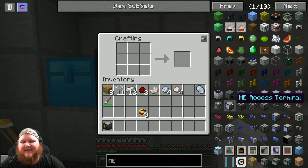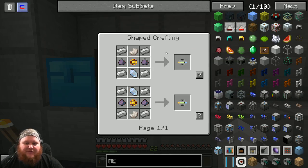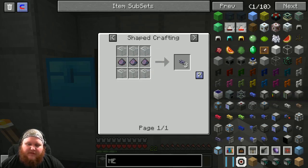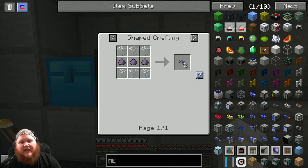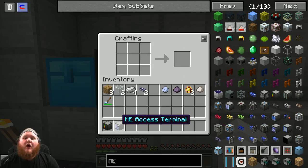After we made our controller, let's make our ME access terminal. In order to build the ME access terminal we have to make one of these conversion matrixes - that's the first step. We're gonna have to make some dust, which is made the same way as the flux eye crystals but just with dust instead. We've got our six dust, and next we're gonna build the ME cables: take those three dust, include glass, and we should get three of them.